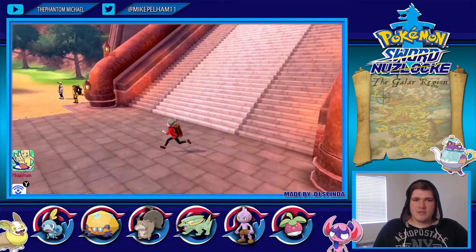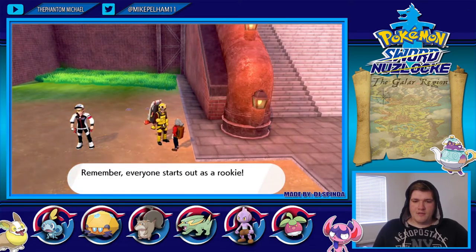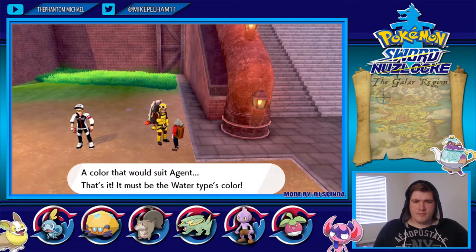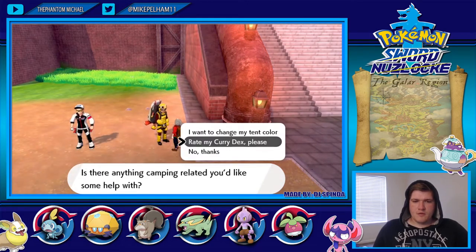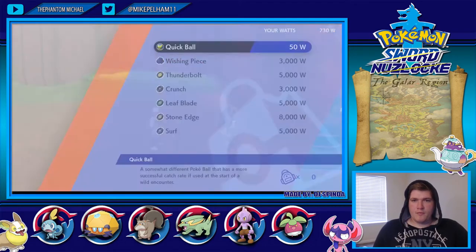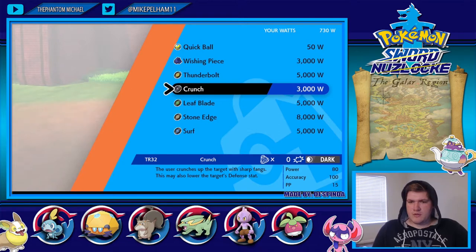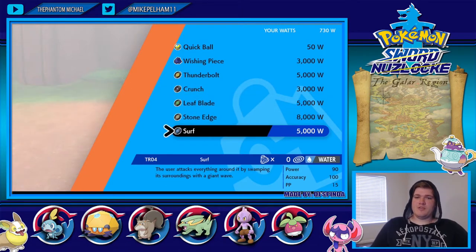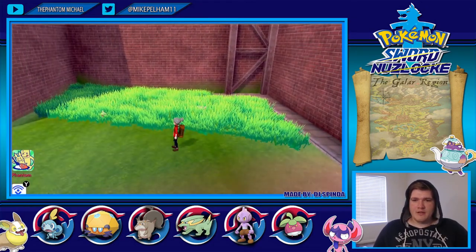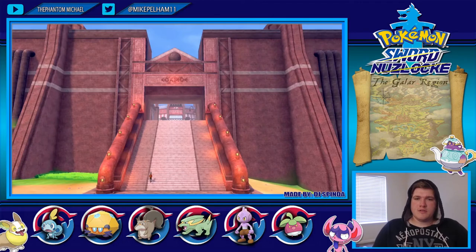Let's check out the inside of this place. Let me talk to these two real quick, just in case they want to sell me something good — I already have everything. So I have 730 Watts. You get Watts by completing Raid Challenges. Available moves include Thunderbolt, Crunch, Stone Edge, and Surf for 5000 Watts. The game says to find your way to the water to reach Motorstoke City.